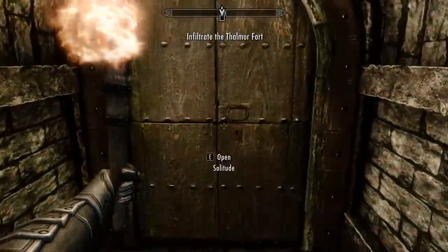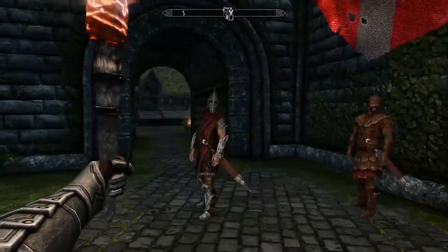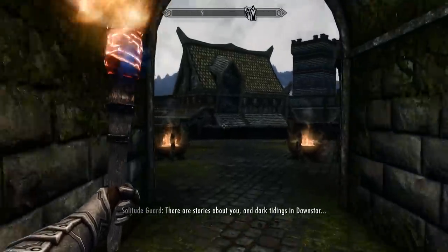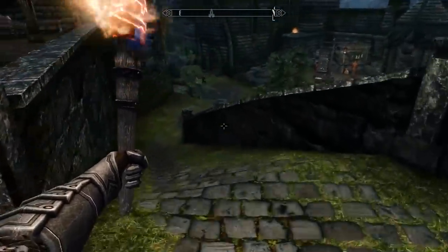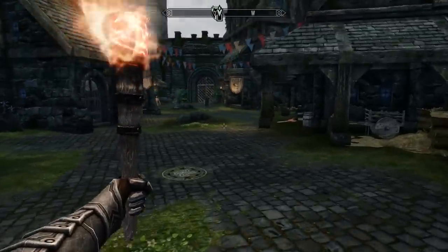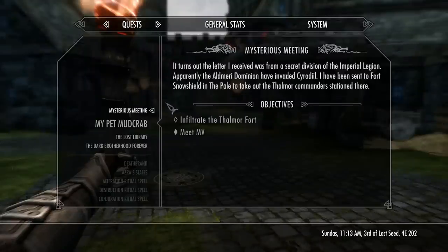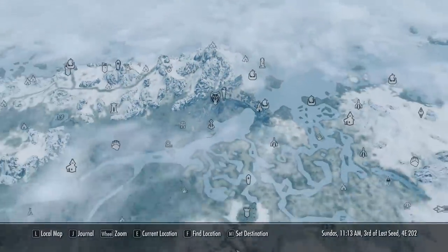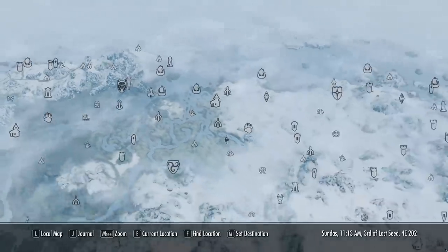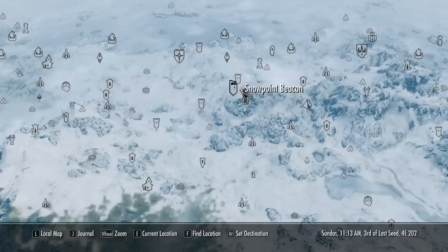You guys watching this, you can keep a secret, right? I'm going to look in the comments and it'll be like 'Hey Thalmor! Guess what the Empire is up to?' — tweeting at the Aldmeri Dominion about a secret mission. Alright, infiltrate the Thalmor Fort. Let's see where we're headed — Fort Snowshield, which is right near Snowpoint Beacon and Driftshade Refuge. Probably just best to walk from Snowpoint Beacon.